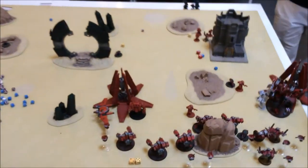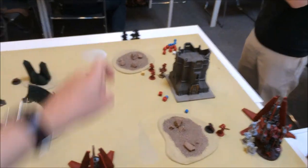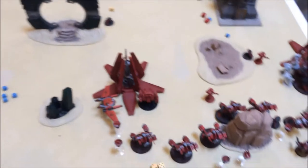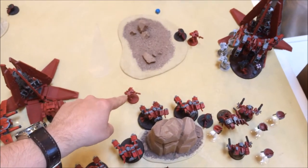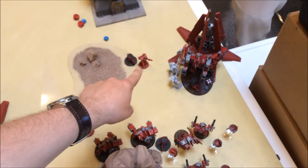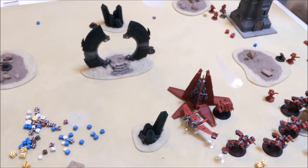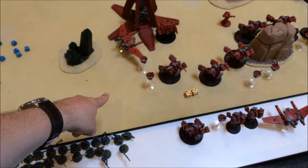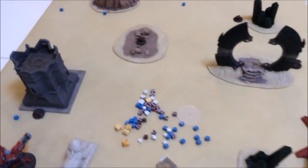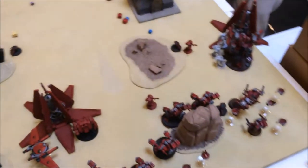Bottom of Turn 2, Blood Angels: pretty much everything came in except the Death Company. A pod dropped down here and unloaded the second Dreadnought. Then the Assault Squad units came in — the Honor Guard Deep Struck here but mishapped onto the Broadsides, so they ended up in the corner after rolling a two on the mishap chart.